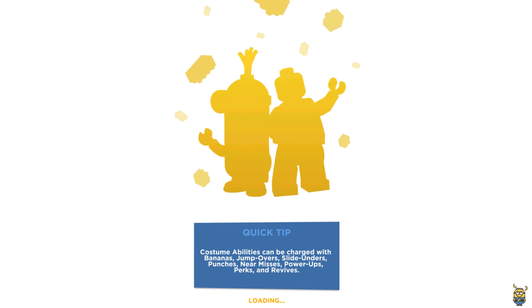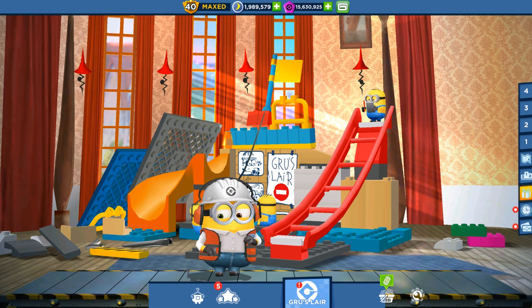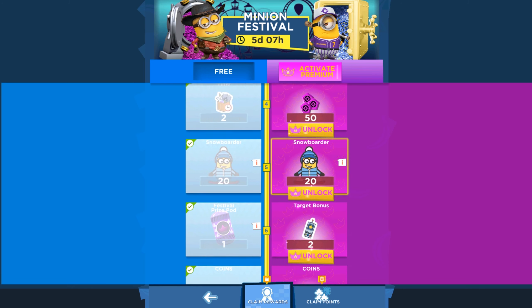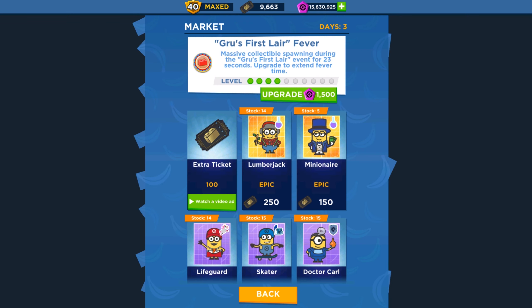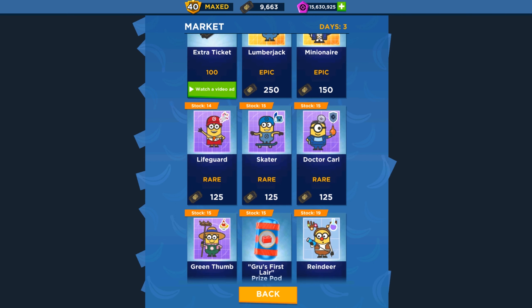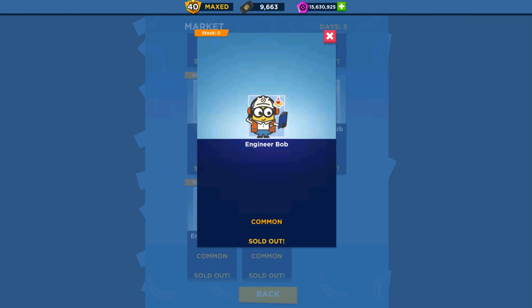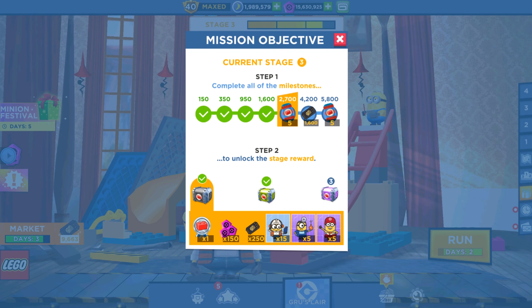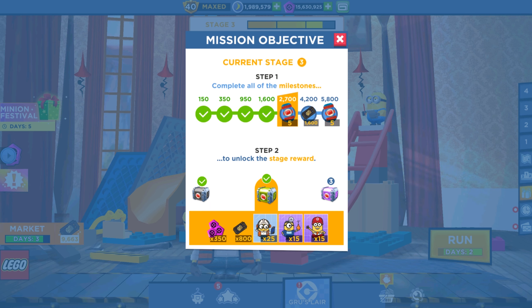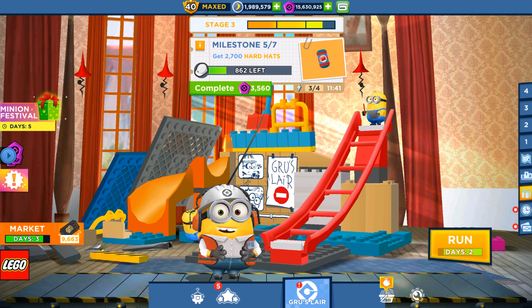When the special mission finishes, market tickets are also erased — they are lost. So three days left in the market, two days left in the special mission. In the market right now: Shortstop Steward is available for real money; there's the Gurus First Layer fever upgrade at the top; and available minion cards include Lumberjack, Millionaire, Lifeguard, Skater, Dr. Carl, Green Thumb, Reindeer, Snorkeller, and Engineer Bob. Stage rewards: first stage gives 150 tokens and 15 Engineer Bob cards; second stage gives 350 tokens, 800 market tickets, and 25 Engineer Bob cards; third stage gives 850 tokens, 1090 market tickets, and 40 cards.